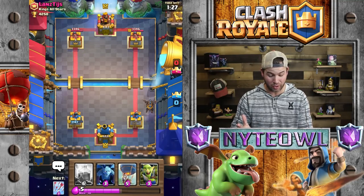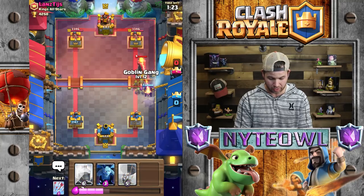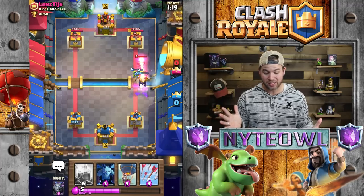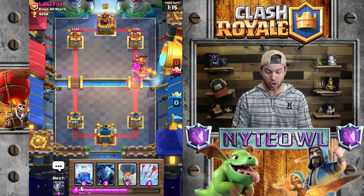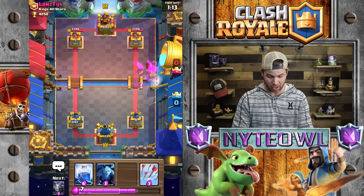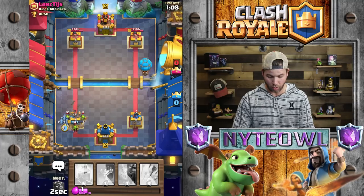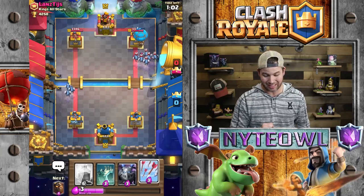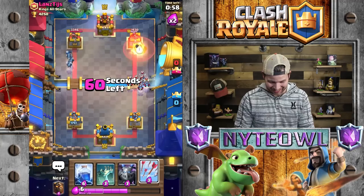The only thing is we still have nothing for his minion horde. Let's go lava hound deep and hopefully he throws his minion horde out soon — we'll arrow it and hold our goblin gang for his barrel. I said no inferno towers and what do they give me? I've not seen an inferno tower in like years and then boom, very first try — inferno tower.